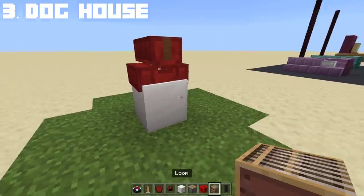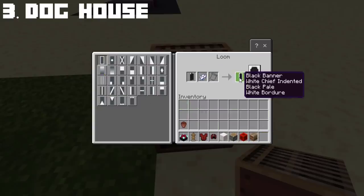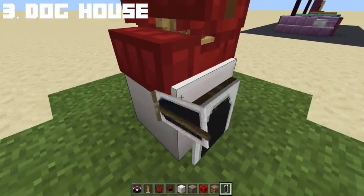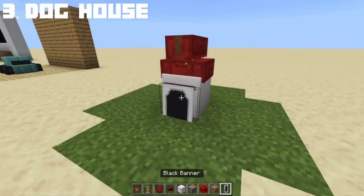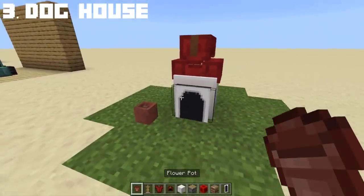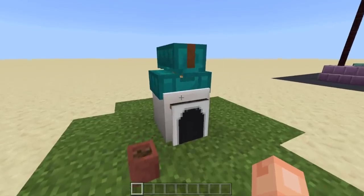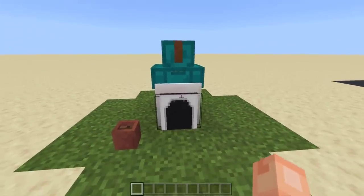Now that we have a doghouse, all we need is a banner for the door. You can pause the video if needed. Once that's done, carefully place it on the front. And now we have a doghouse! You can also add flower pots beside it for the dog's food or water bowl. Simple as that. You can also change the roof color if you want a different colored roof for the doghouse — any color works, but I think cyan looks lit.